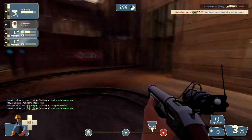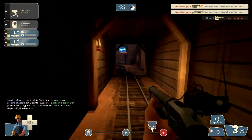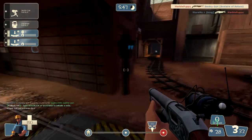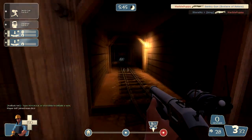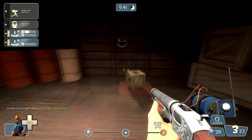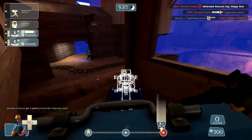The Gunslinger does give you 25 more health to survive on the battlefield, but that doesn't mean you're a soldier, demo man, or heavy. Please do not suicide yourself — an inactive engineer on the battlefield can't do anything. Remember that.